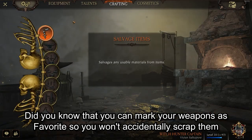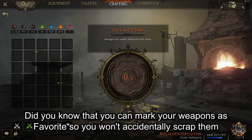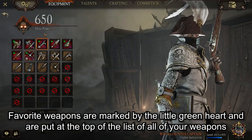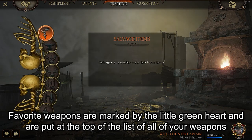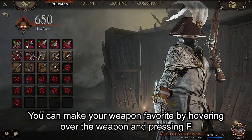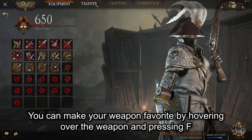Did you know that you can mark your weapons as favorite so you won't accidentally scrap them? Favorite weapons are marked by a little green heart and are put at the top of the list of all your weapons. You can make a weapon a favorite by hovering over it and pressing F.